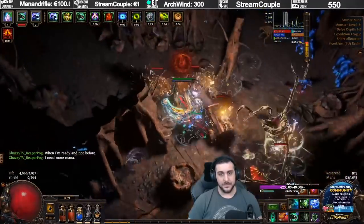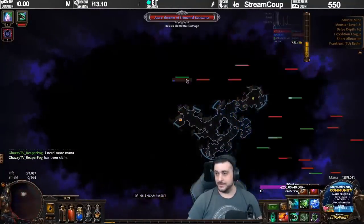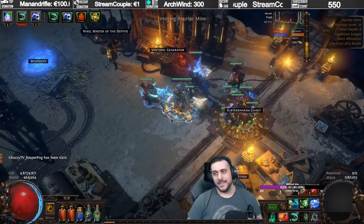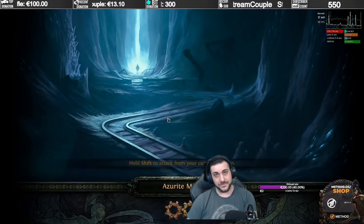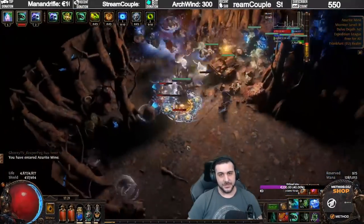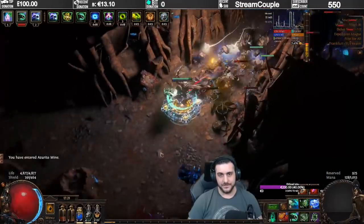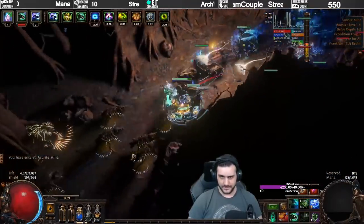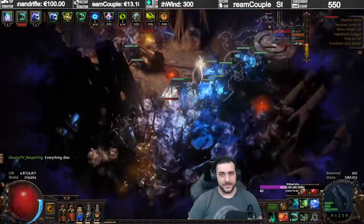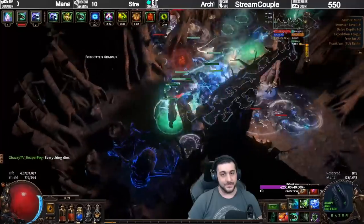I don't really bother looking for the Fungal Caverns or the Abyssal Depths specifically. Instead of looking for those specific areas, I just go straight deeper and deeper because they show up more often the deeper you go, making sure that I have that screen tagged. So basically, that's all about it — once you have found the node, you want to go for it, clear it off, and it's all about praying.